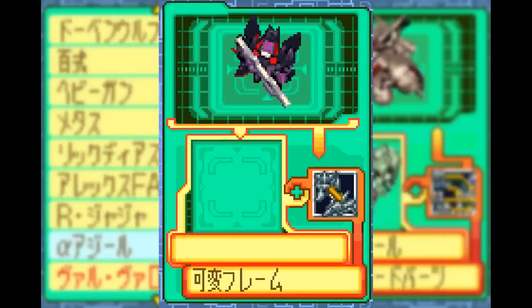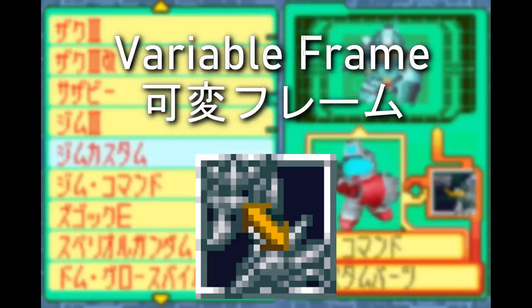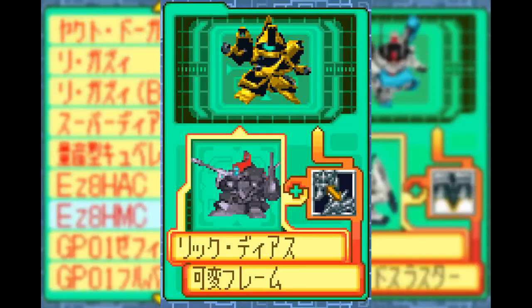If the game lets you disassemble a Taurus, a flat, maybe some Gaza Cs, you'll get the Variable Frame. Just like the Ground Warfare Kit, this one has a single combination, which lets you pretzel-twist a Rick Dias into a Methuss.